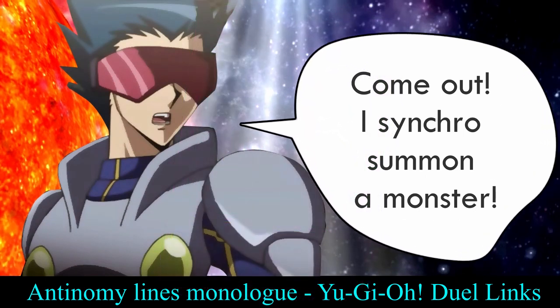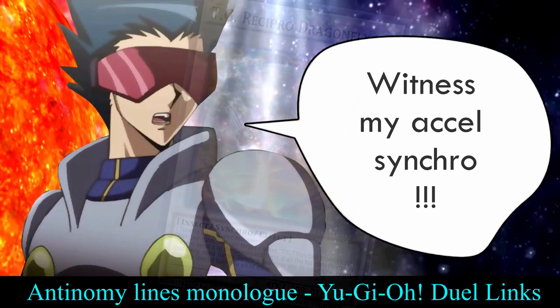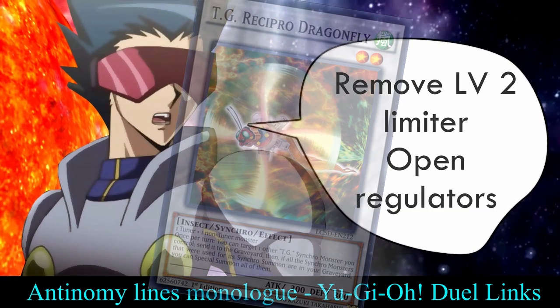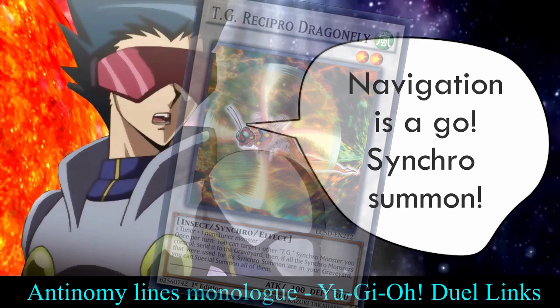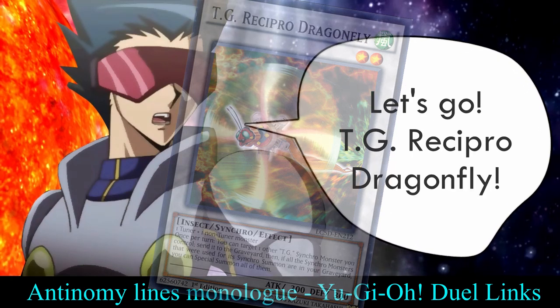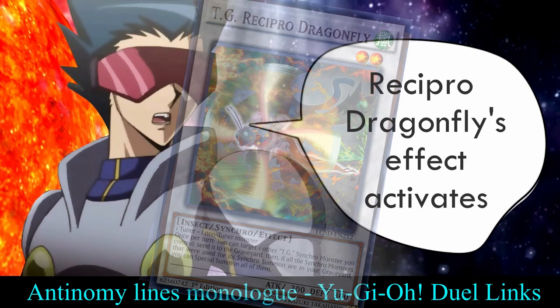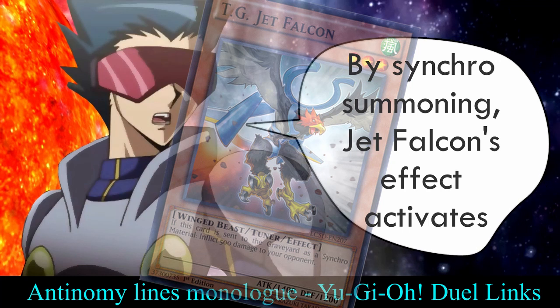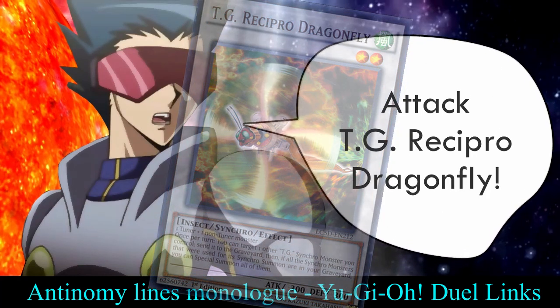Come out. I synchro summon a monster. Witness my Excel Synchro. Remove level two limiter. Open regulators. Navigation is a go. Synchro summon! Tech Genus Recipro Dragonfly. Recipro Dragonfly's effect activates. By synchro summoning, Jet Falcon's effect activates. Attack! Tech Genus Recipro Dragonfly.